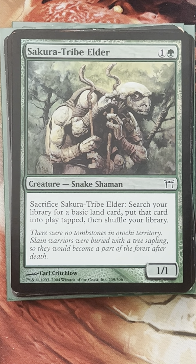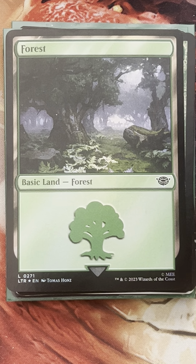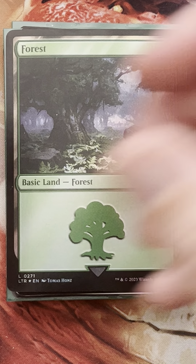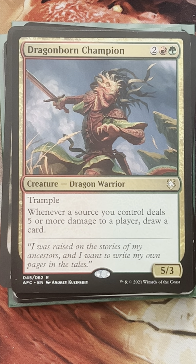Old Gnawbone is very good — that's a 7-mana flying 7/7 dragon where if any of your creatures deal combat damage to an opponent, you create that many treasures. It's a very strong card that gets you way ahead on mana through treasures. Dragonborn Champion draws us cards for dealing 5 damage at a time — for a source dealing that much damage, we draw a card. Savage Ventmaw just for creating an abundance of mana when it attacks, and we don't lose that mana as it phases out.